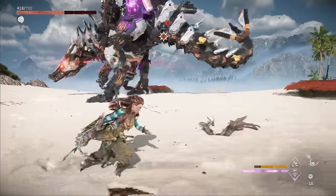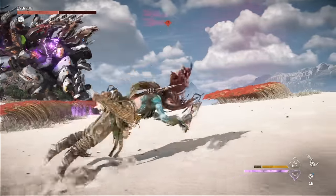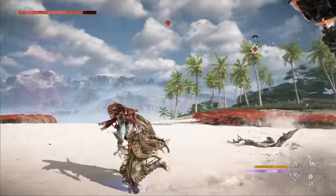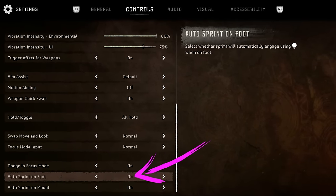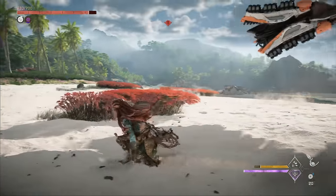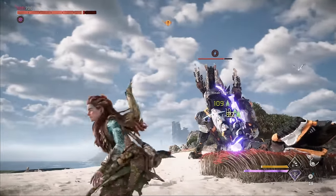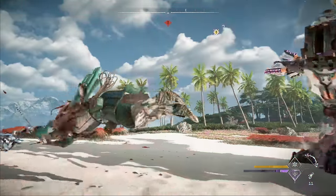Instead of just hitting circle to dodge, you can avoid damage much more effectively by first sliding and then dodging at the end of the slide. This combination maximizes both the distance you cover and the invincibility frames you get. To slide, you need to first be running and then hit square. Remember to either hit square again or jump to come out of the crouch at the end. I also recommend turning on the auto sprint setting so you can trigger a slide more easily.